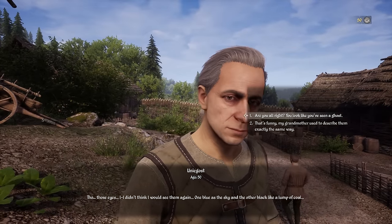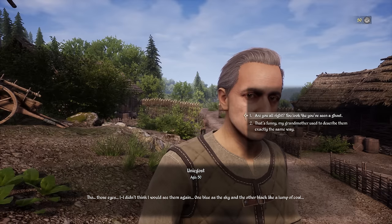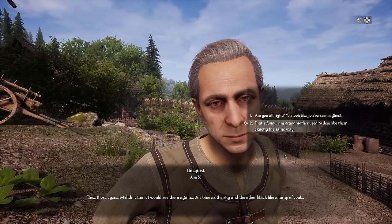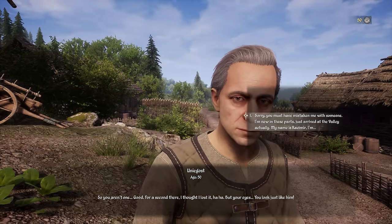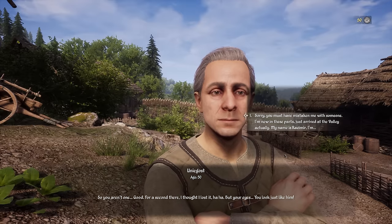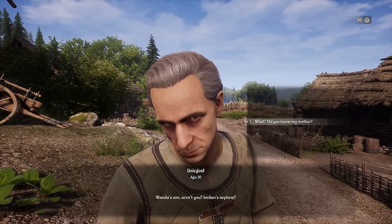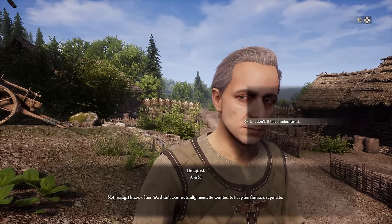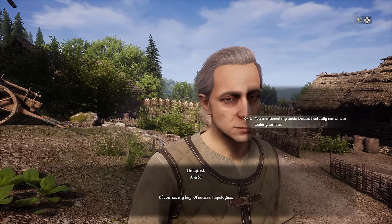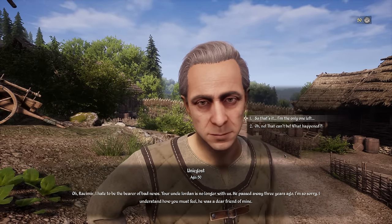Meeting the Castellan NPC. 'You must be... we were looking for Kata.' 'Are you all right? You look like you've seen a ghost.' 'My grandmother used to describe me the same way.' Alternating dialogue options. He asks if I'm related — 'What, my father?' He knows my uncle Lordan. 'Sorry, you must have mistaken me for someone. I'm new to these parts. My name is Rissimir.' 'Lordan's nephew! Your uncle Lordan passed away three years ago.' So the guy we ran to meet is dead.